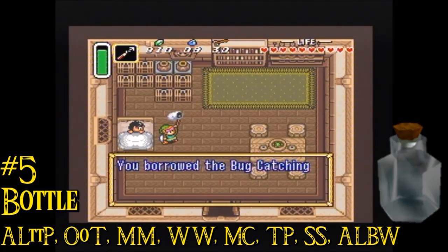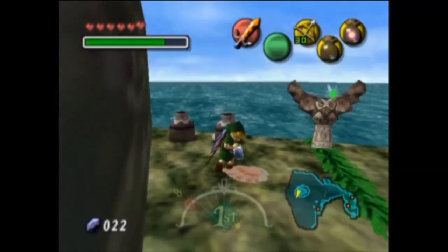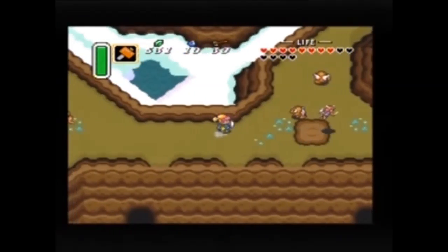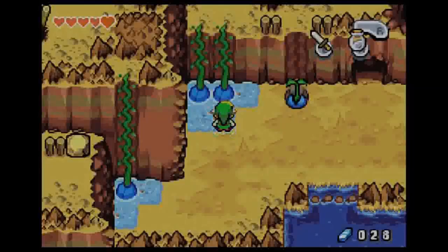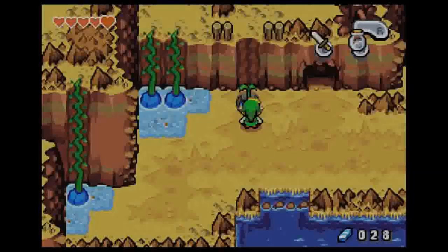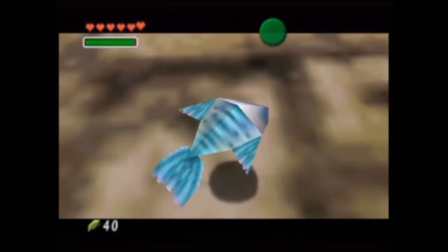From this point on, along with the bug net, you could capture fairies to save them for another time, either to use any time you wanted, or for them to save your life at the moment you fall. No longer did you have to visit someone to buy potions — if you were lucky enough to find a fairy after killing an enemy or finding one in a pot, you could now just capture it in the bottle and put it in your pocket for later. However, this is far from the bottle's only use. Throughout the series, it has been able to carry water in case you need it for something special, both normal water and hot water. You can carry a fish in it, which you need in order to enter Jabu-Jabu's Belly in Ocarina of Time.